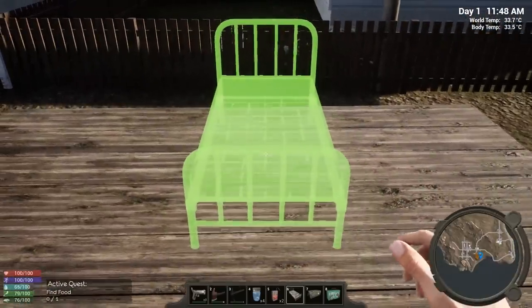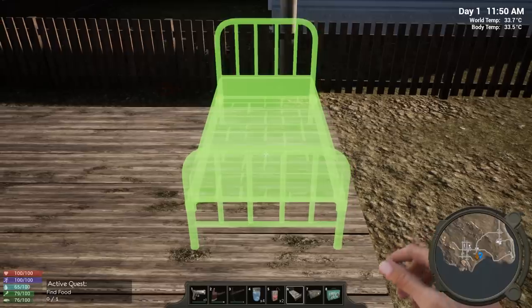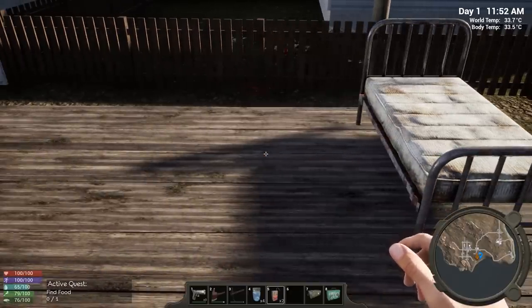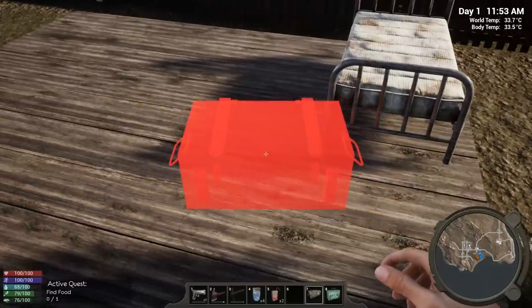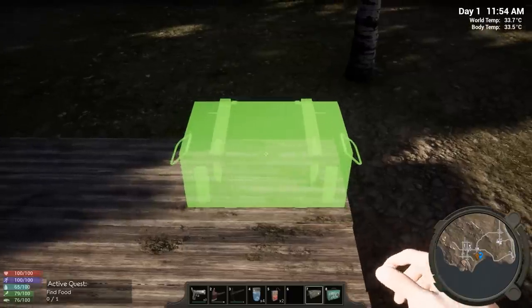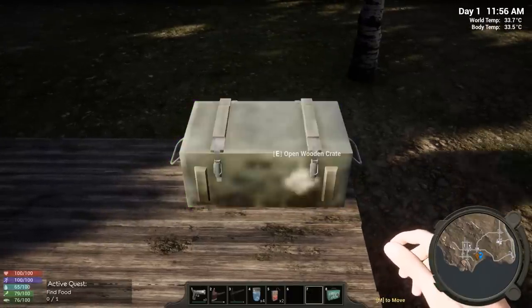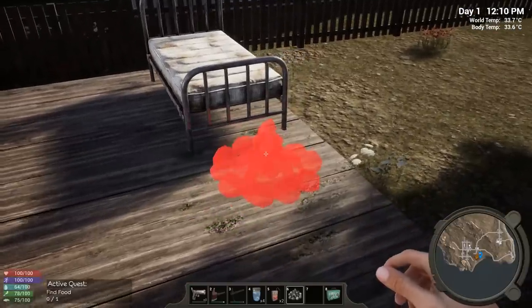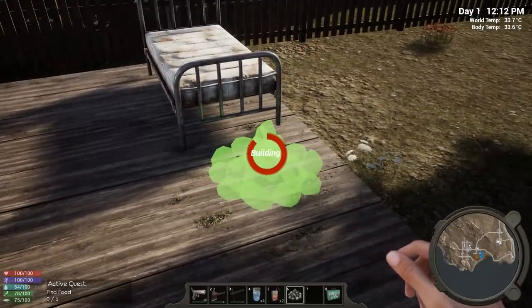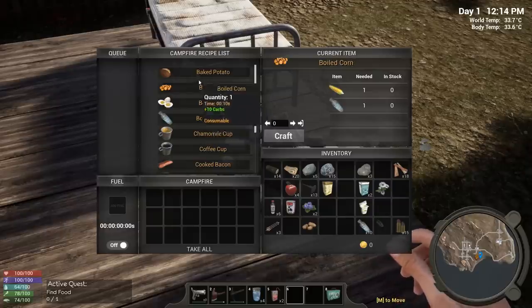Let's put down our bed. I like my beds in the corner — ever since I was a kid I don't like my bed in the middle of the room, it just takes up unnecessary room. We'll put our first chest right here. Then we'll put down a campfire right at the foot of the bed — keep my feet warm. The walls are the only buildables you can't move.